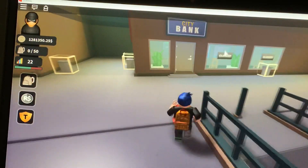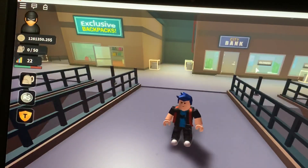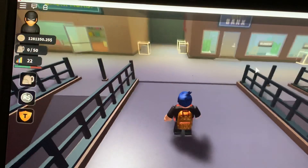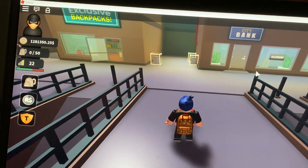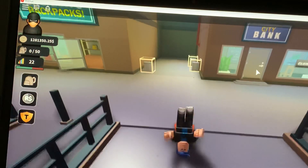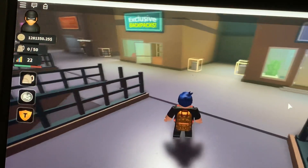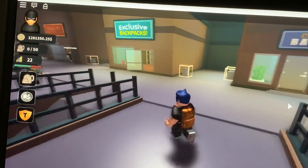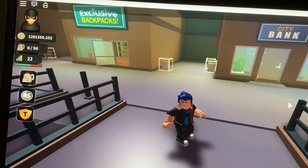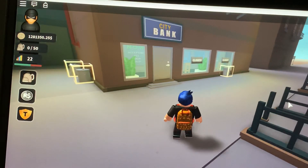If you want to do it the glitch way, I'm going to show you right now. If you're using a PC, to do a front flip you press the Control key. If you're using a phone or iPad, there should be a button that says front flip. As long as you can do a front flip on your device — computer, phone, or iPad — you should be able to do the glitch.